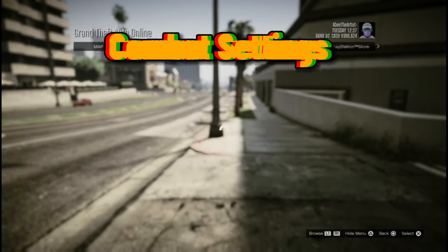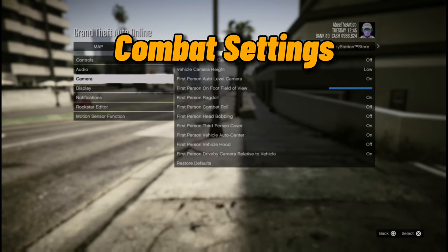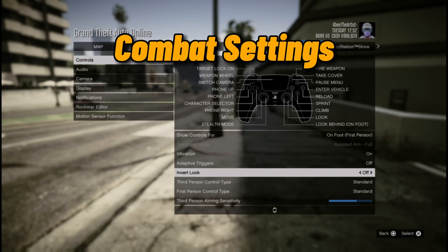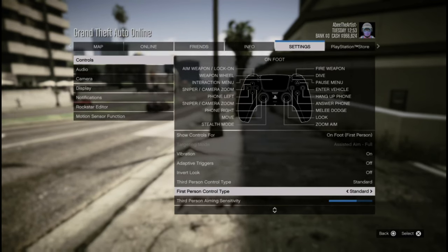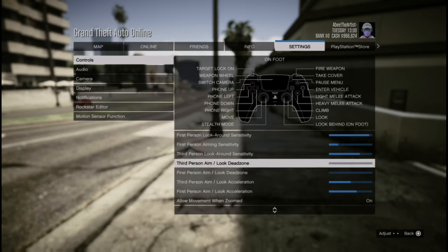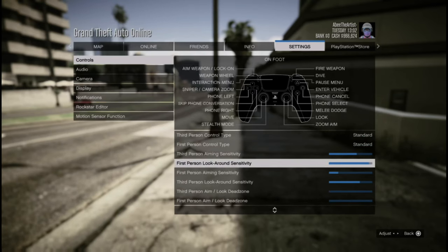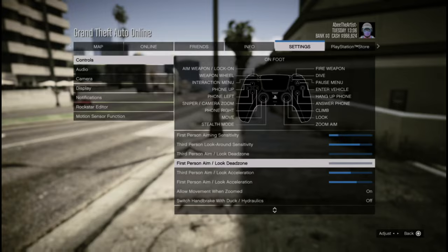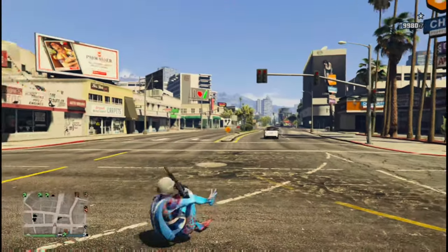Now that you have the camera and display figured out, let's look at my sensitivity settings. Everyone is different — you might copy my settings but they might not work for you. I put everything all the way up, then turned down anything that felt too fast. I play on Standard for first person and third person — I can't do FPS 2. My first person and third person dead zones are all the way down. Before GTA, I played Call of Duty every day, so I call these the 'Call of Duty settings.' Use this as a template and tune it to your liking — these settings allow me to get crazy accurate sniper shots.